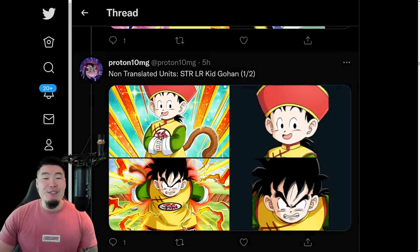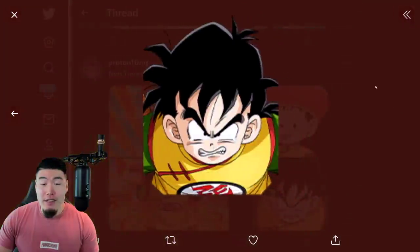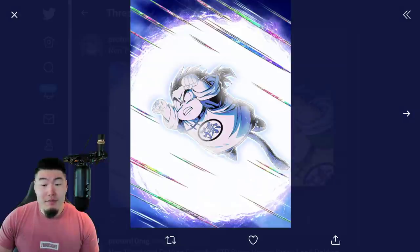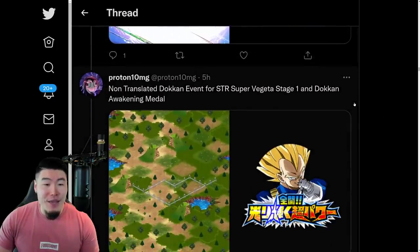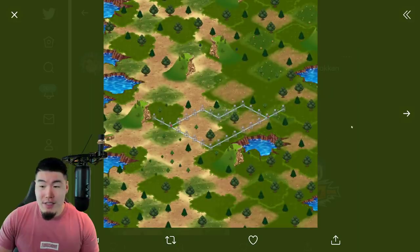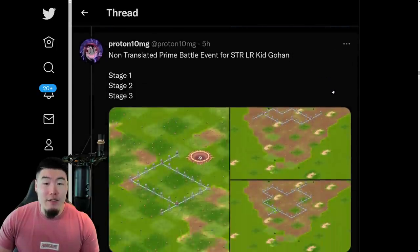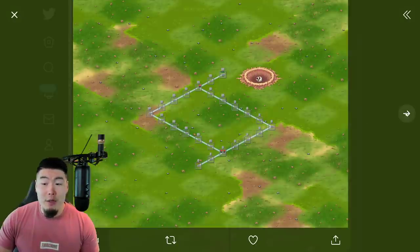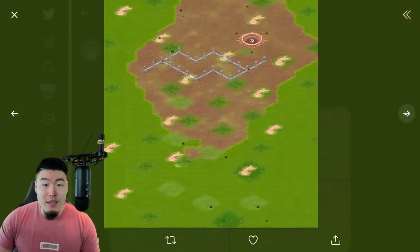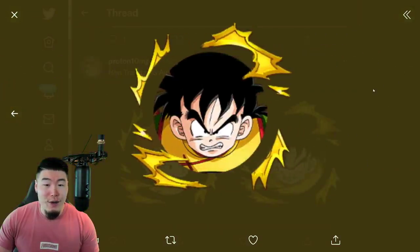And then from there we have non-translated assets for STR LR Kid Gohan, who is the next Prime Battle LR, which we'll be getting soon — hopefully before the end of the year. And from there we have non-translated Dokkan event for STR Super Vegeta: there's the stage and there's the untranslated medal, clearly in Japanese. And then we have three stages for the Prime Battle LR Kid Gohan — stage 1, 2, and 3 — and we also have the non-translated medals for Kid Gohan as well.